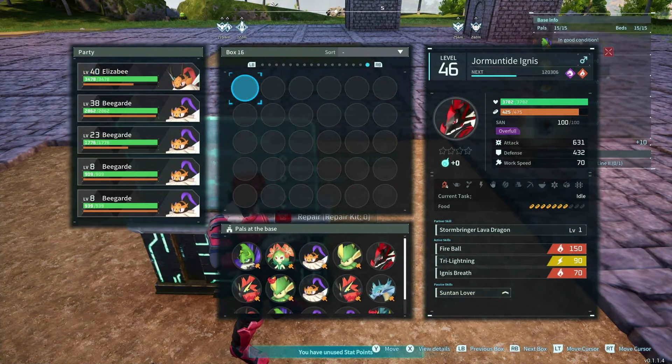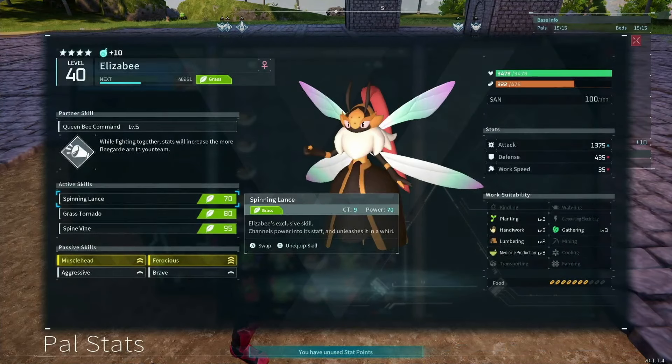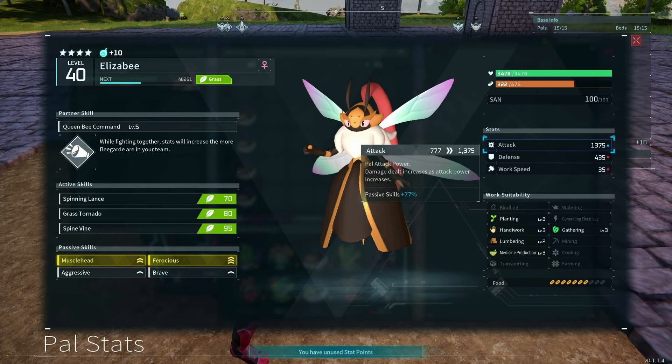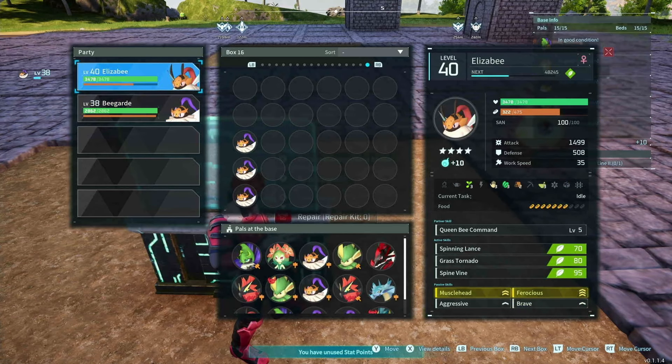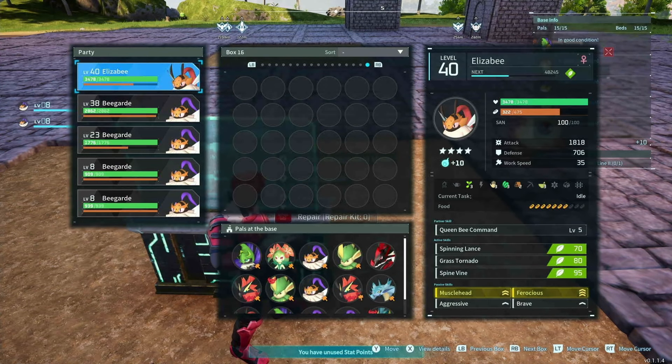The problem is: when we take our Bogards out, we're now down to 1,375 attack and defense is really down too. The passives show 77% without the Bogards. Adding one Bogard brings us to 1,499 and 505, then 1,616 and 580, then 1,717 and 643, and finally 1,818 and 706 with the full party.